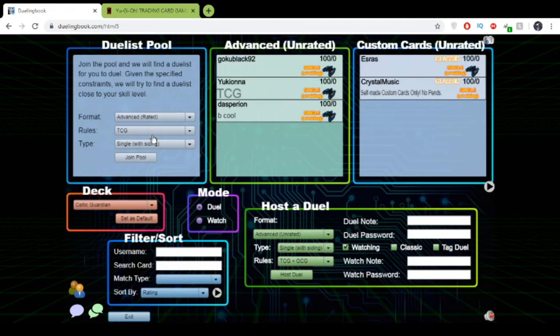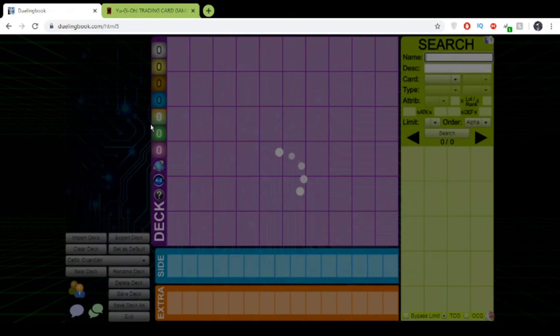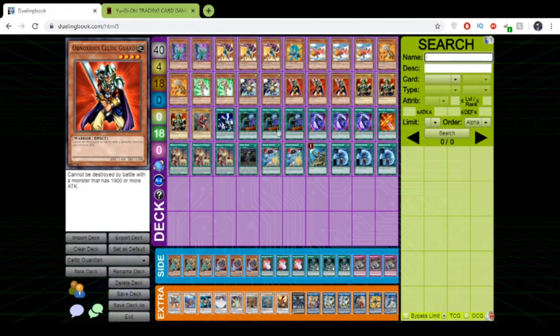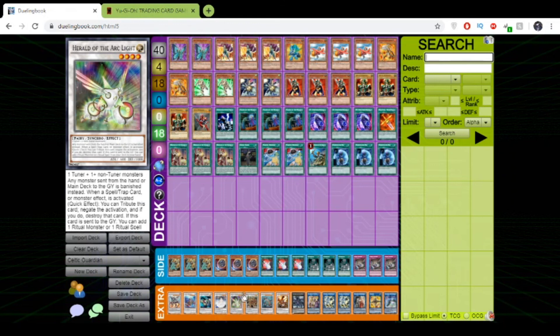GG guys! Now that you know what the best deck is, go ahead and try this deck out. I guarantee it will easily beat Eldlich Combo, pure Eldlich, Adam Emancipator — all those decks are nothing compared to Celtic Guardian Synchro. The absolute peak of Yu-Gi-Oh, the greatest deck of this format — Tier 0, no deck can compare to this. Okay anyways, I'll catch you guys later in my next video.